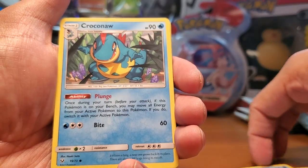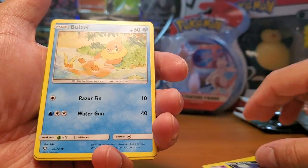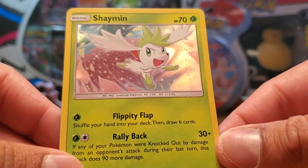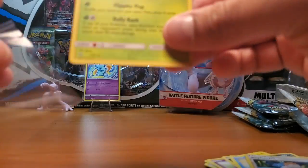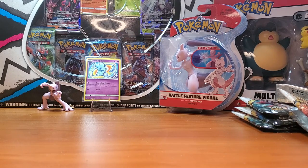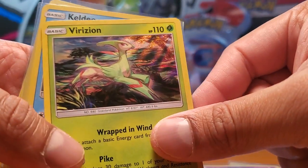This is one of my favorite modern sets and I would love to open more of these. Oh look - that's so cool, Croconaw and Feraligatr side by side! And maybe some Togepi luck going on in here. Oh nice - that's a beautiful Shaymin! I love this Pokémon, so cute. It looks like my dog - I have a Shih Tzu and it looks just like that. Very cool. Let's go over the holos: Shaymin, Reshiram holo, Marshadow, Virizion.